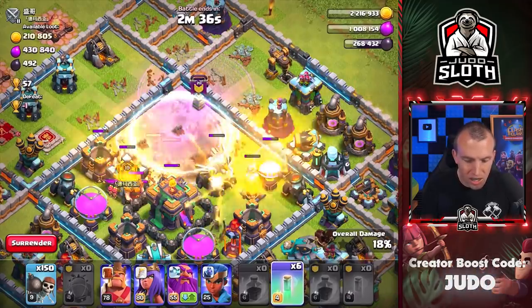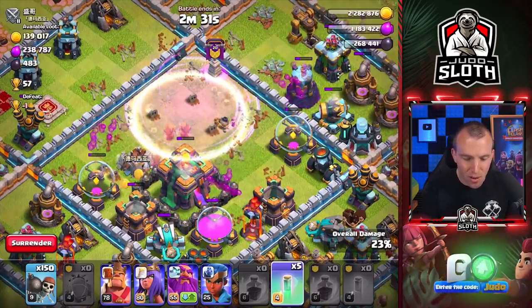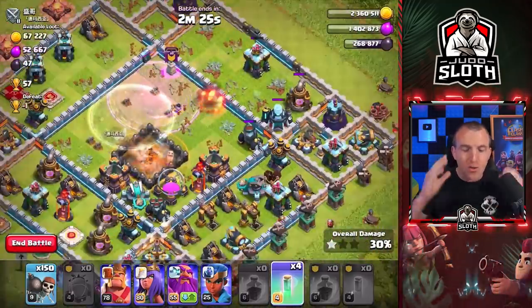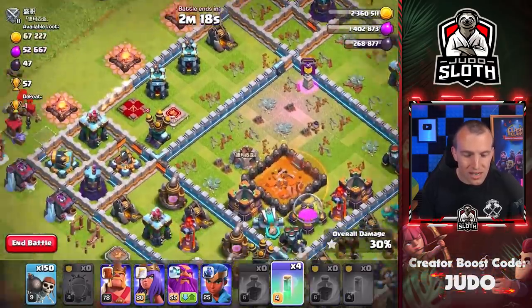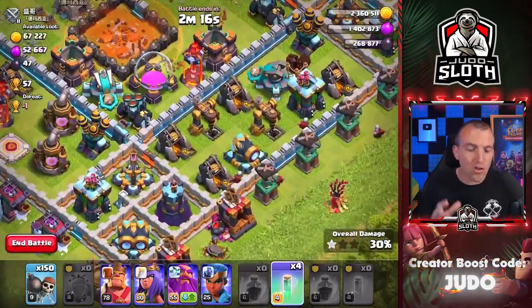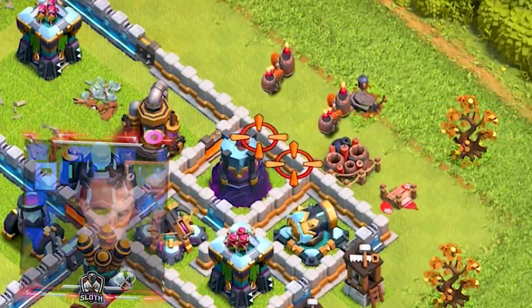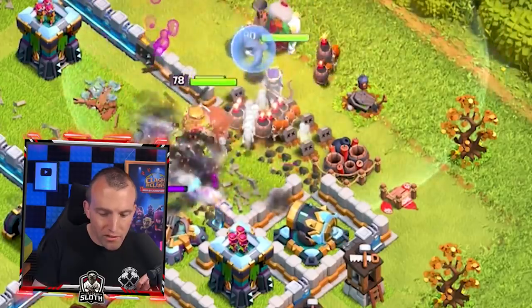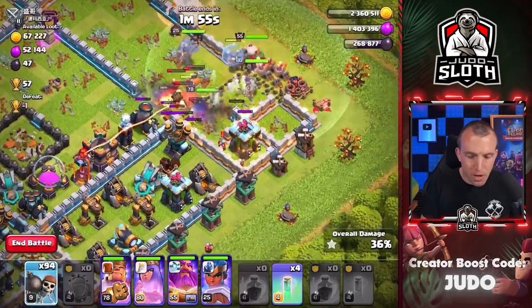Let's use another rage to try and get through the Town Hall — they're doing brilliantly. We've got five invisibility spells left, I'll just use them all for the Super Wizards. Oh, the Giga Bomb took them out! Do we go full throttle into this side of the base or clean up over here first? I think we try and directly go in. Let's go with some Wall Breakers to tank — King, Queen, Warden. We need the Wall Breakers to not only get through the base but also tank for our heroes.